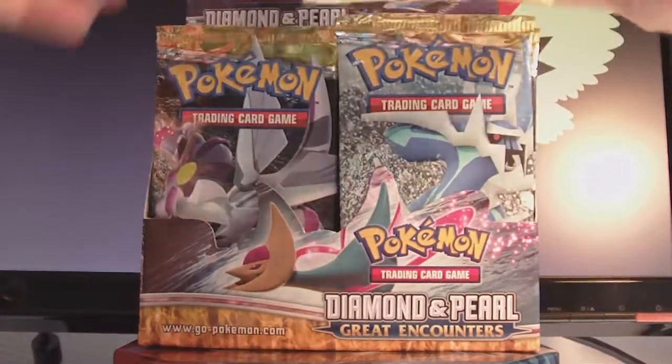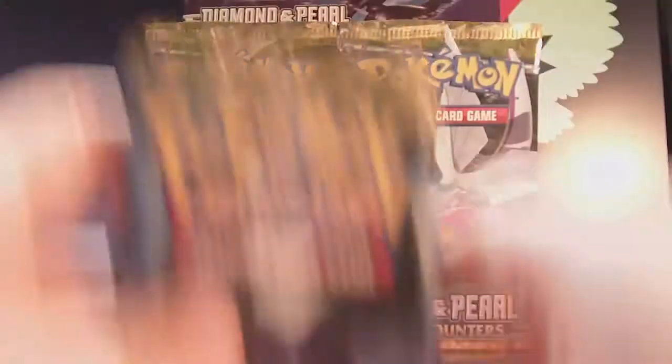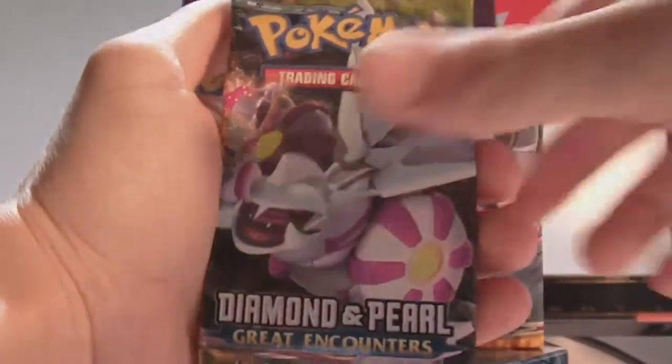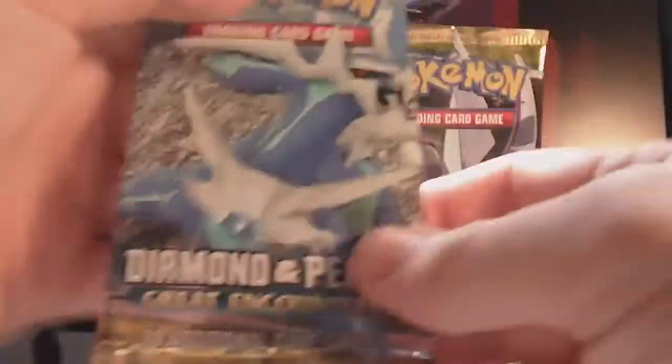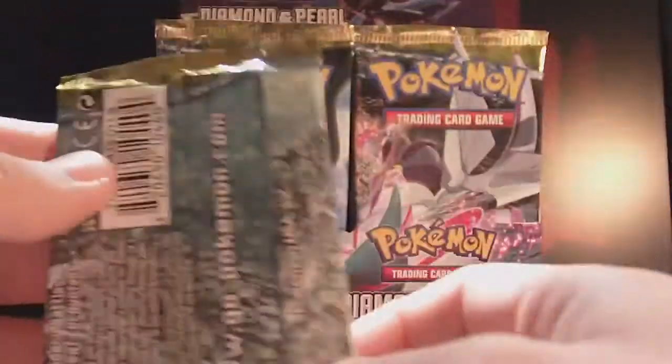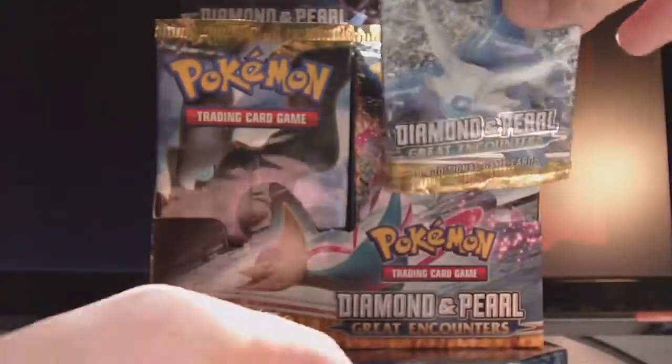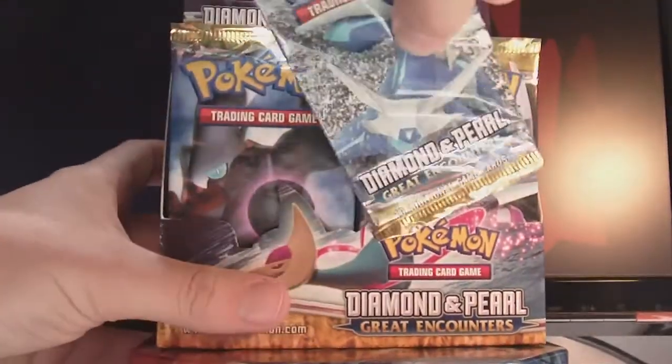Alright, so we have Darkrai, Cresselia, Cresselia, Palkia, and Dialga. Very cool — it's like gold, as you can tell. It's neat. It seems like it's higher quality. It seems like it, but it isn't.